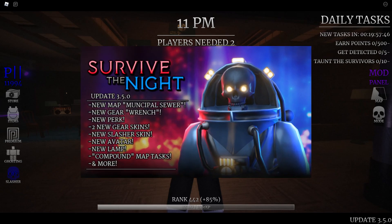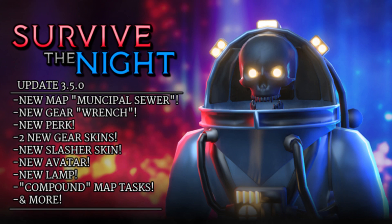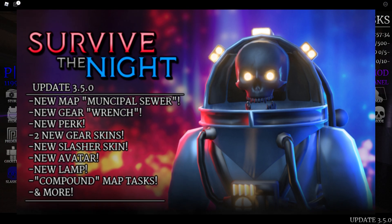History will not repeat itself. If we check out the new content tab on the thumbnail, we have a new map, a new gear, a new perk, two new gear skins, a new slasher skin, a new avatar, a new lamp, and the compound map has had a bonus task added to it. So we'll go ahead and check that out as well.